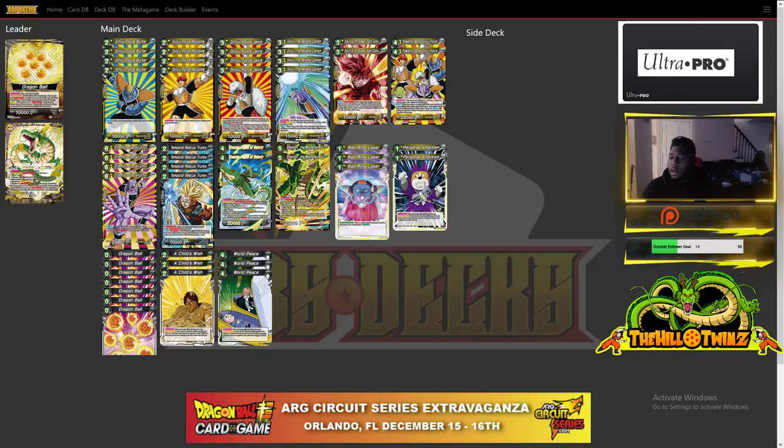For utility, we run three Bat Ring Lasers — we may want to max those out but three worked well. We played two Personal Ambitions to add more desire cards, untap, and draw a card. We play all seven Dragon Balls — getting these as early as possible is a necessity for Shenron. And we play three Child's Wish and three World's Peace, because they essentially do the same thing in this deck. Child's Wish is really good because you can put Ginyu the Reliable Captain into play on turn two, then swarm the board and start your plan.